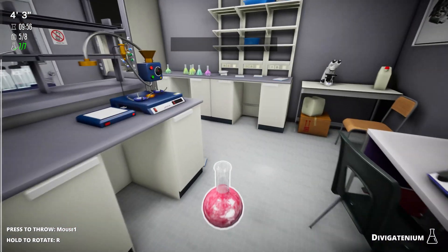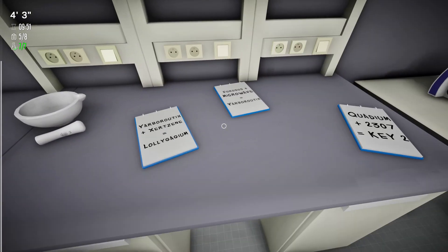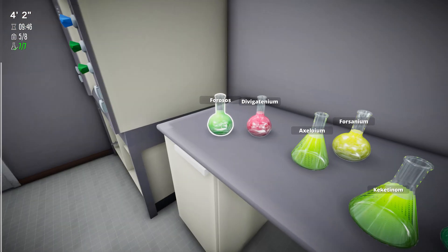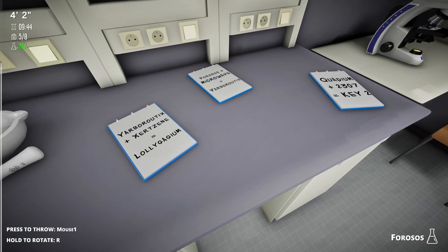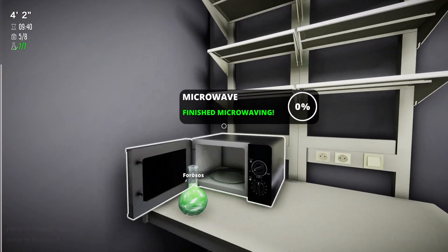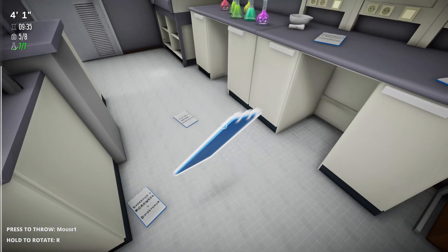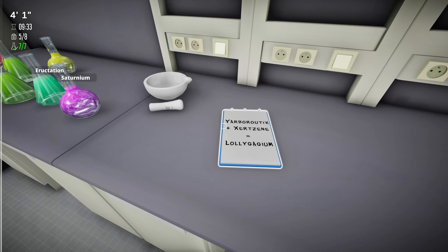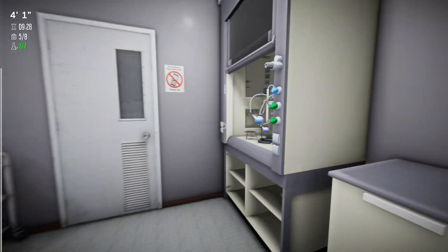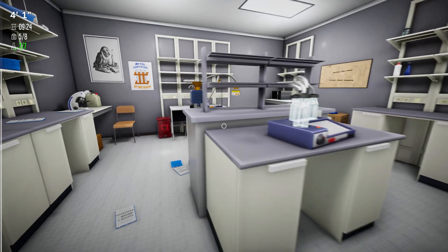Divigateum. Phorosus — there you go, phorosus. Microwave. You need the wandum, zertezine, and blah blah. Okay, where can I find those?